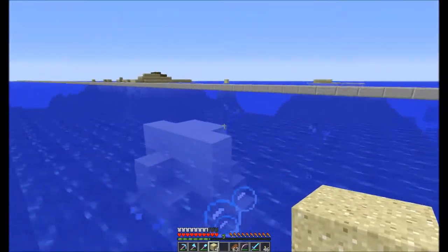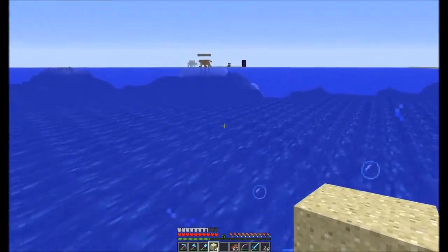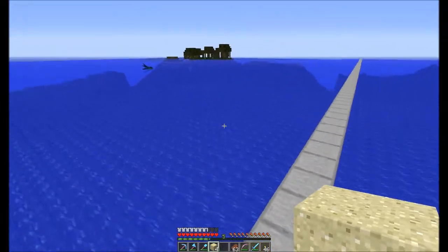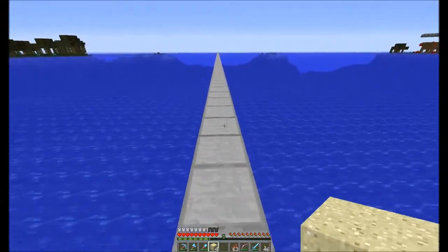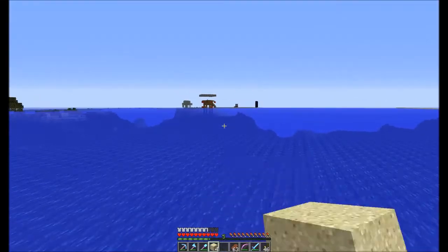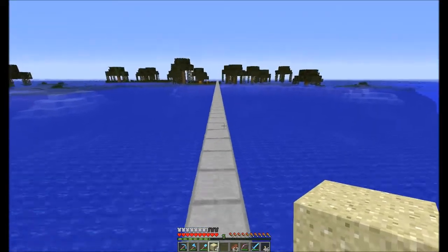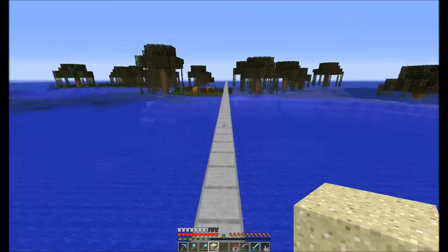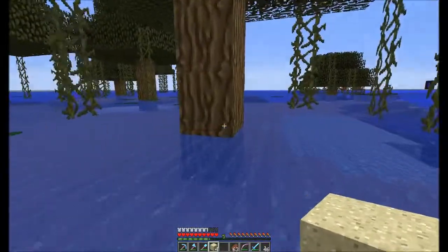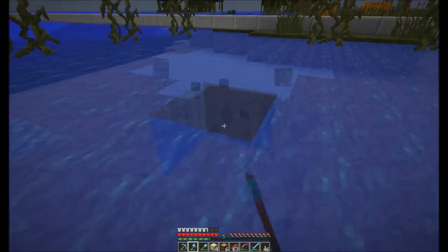All we need to do is go one block down into the water, and that will prevent any kind of spawns up here. Of course, we're going to have to go below and torch up anything. This time we're going to do a straight-up JL2579 design where they drop 30 blocks and die. We're going for high efficiency, so when people come here and AFK to get the items, might as well have it as efficient as possible.